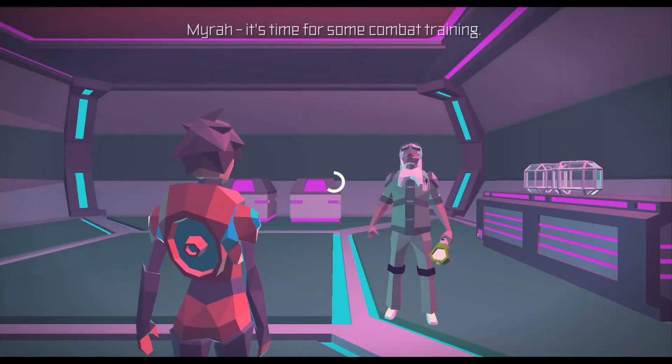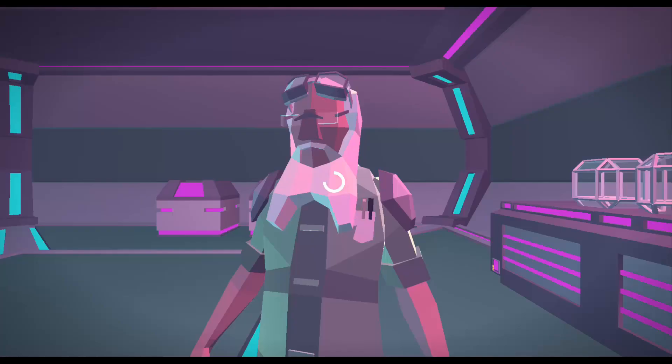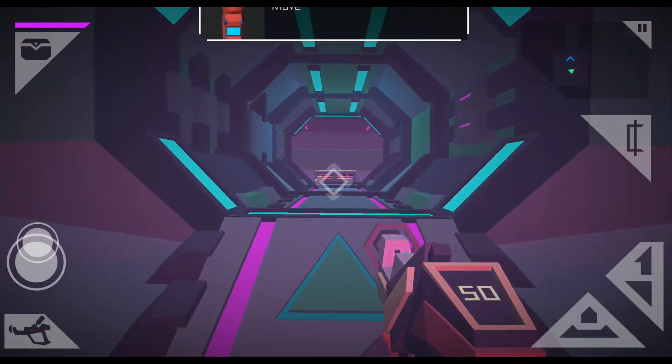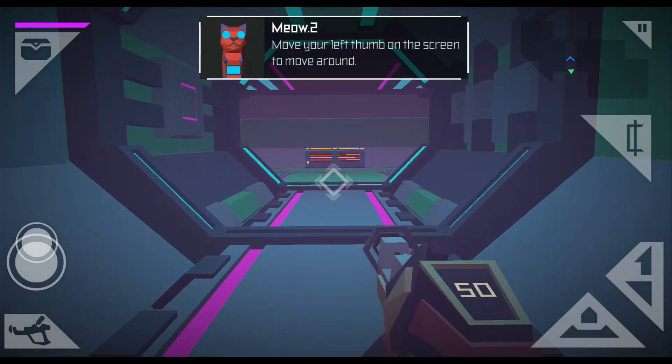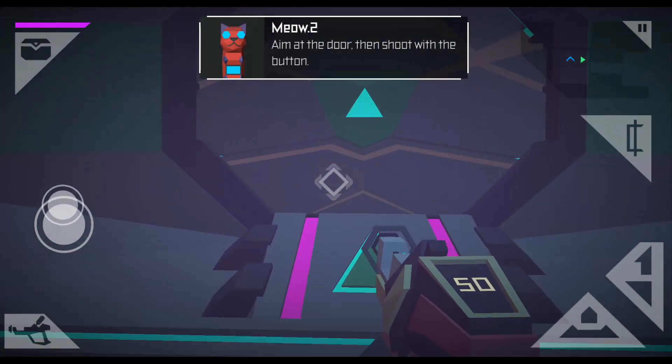Mira, it's time for some combat training. Combat training? Is that really necessary? Move your left thumb on the screen to move around. Move your right thumb to aim. Aim at the door, then shoot with the button.